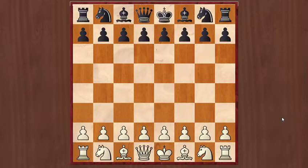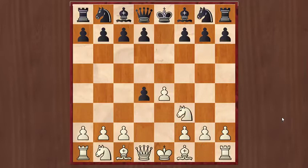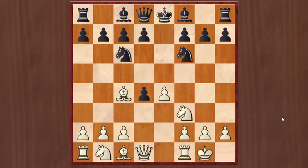This is how the game continued: e4, e5, d4, e captures d4, Nf3, Nc6, Bc4, Nf6 — just developing all the pieces.